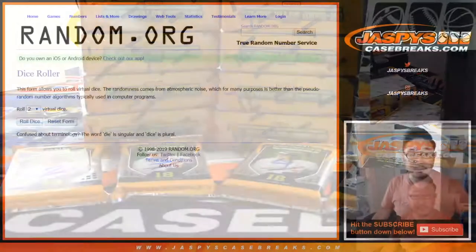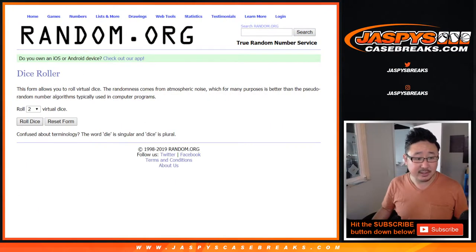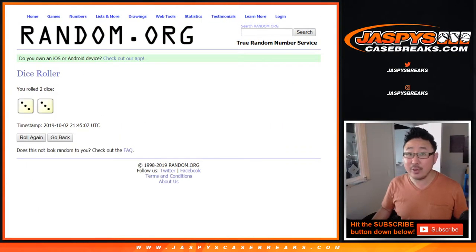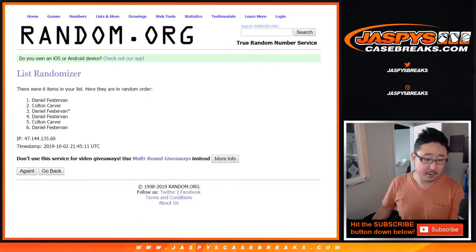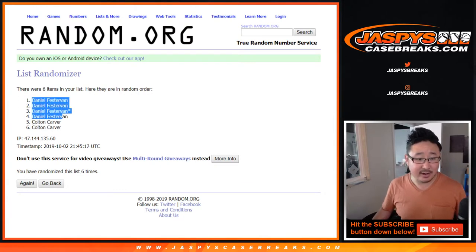Alright, now let's randomize names, randomize pack numbers, and see what you end up with. After a 3 and a 3, 6 the hard way. 1, 2, 3, 4, 5, and 6 in final time. After 6: Daniel, Daniel, Daniel, Daniel, Daniel, Colton, Colton.